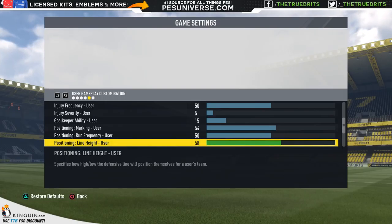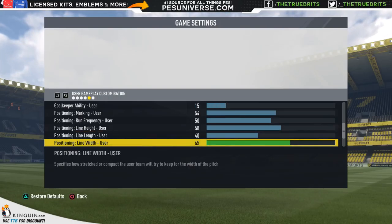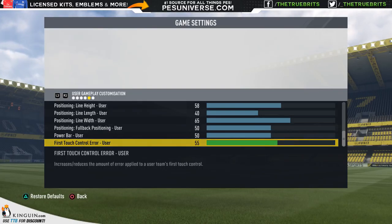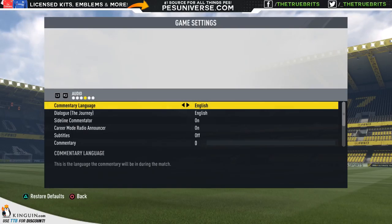Line height at 58 keeps players moving up and down the field, line length is 44, line width is 65 for some spreadage across the board, full back positioning at default 50, power bar is your preference, and first touch control error is 55. They originally had it higher but brought it down because there was too much bobble — it's slowed down a little but there will still be some movement when you pass the ball. Those are the sliders we're going with for the playthrough — they can be changed at any point.